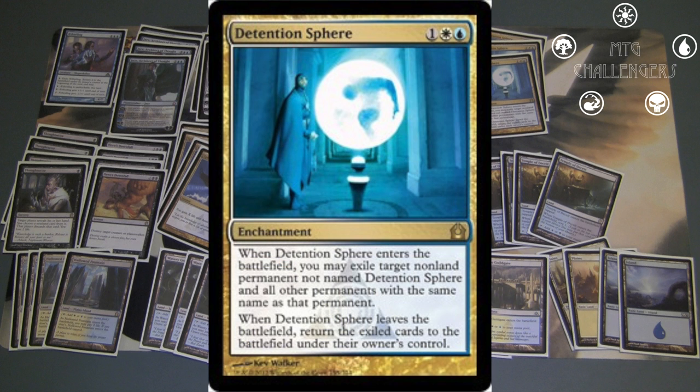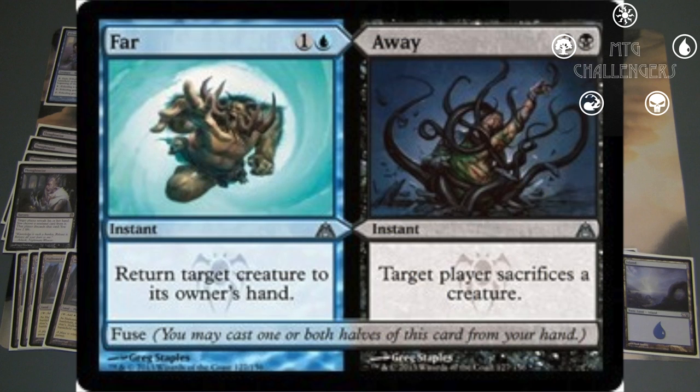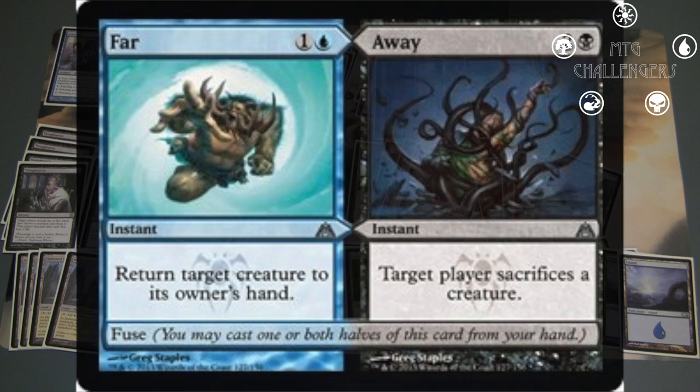Three Detention Spheres solves a few problems the deck otherwise couldn't deal with — Thassa, God of the Sea, Burning Earth, and Packrat being some of the biggest targets. I originally wasn't sold on the three Far//Away in the deck, because I thought Devour Flesh would be a little bit better. However, in playing with it, I found it was a really good card, and it's a blowout when it's fused.